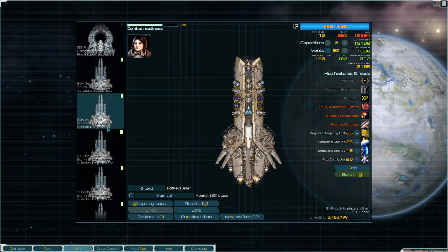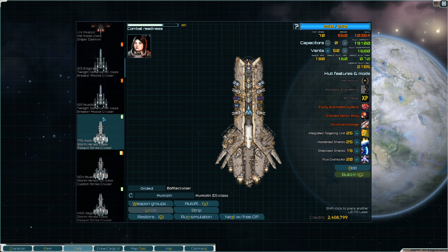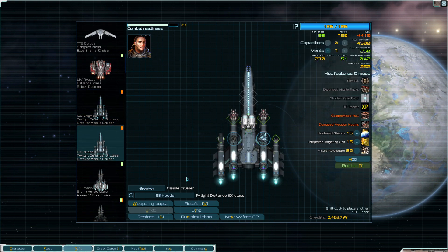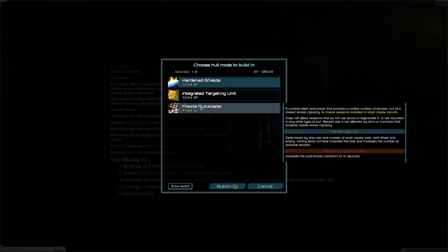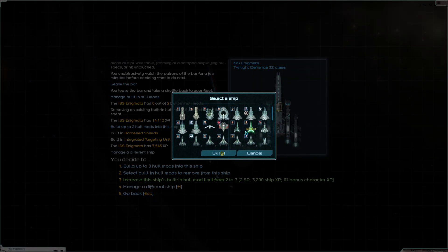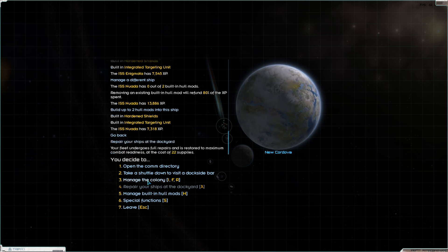We'll leave it like that for now. I'm still fine - I haven't really used you. These guys needed some - they probably have some XP now. Oh yeah, 13,000 for sure - get them going. You need hardened shields built in. That will be the next one. There we go. Here are the ships.